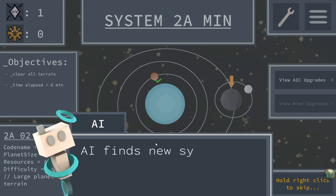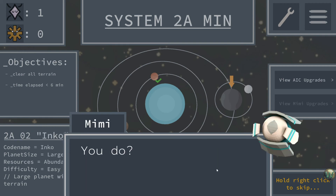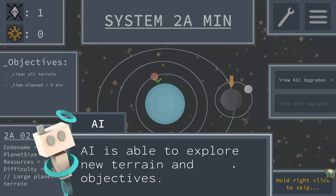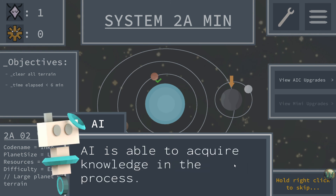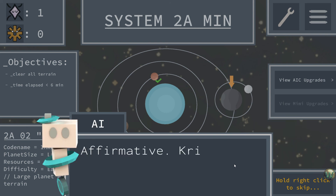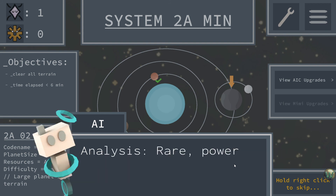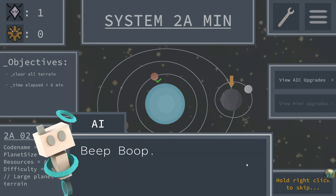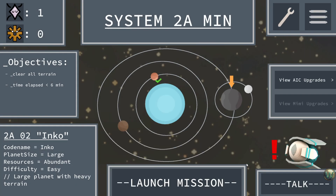One Kriz obtained. AI finds the new system interesting. AI is able to explore new terrain and objectives, and acquire knowledge in the process. But did you notice anything else? Affirmative — Kriz deposit located. Analysis: rare, powerful, shiny, and difficult to extract. I believe you may use them to upgrade yourself. So we now get this option — View AIC upgrades — the AI core upgrades — which gives us access to a screen with a bunch of upgrades available to the AI core.